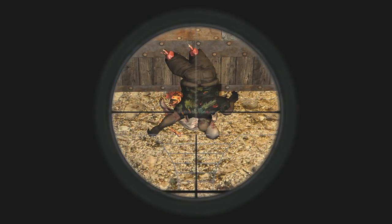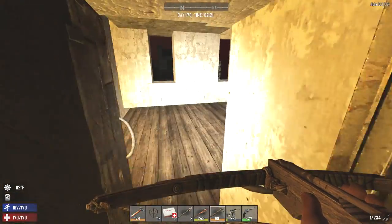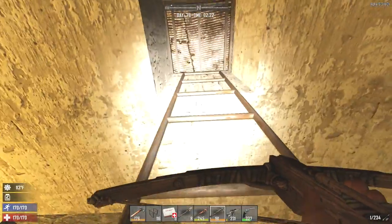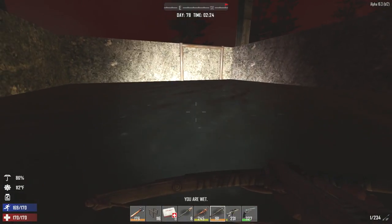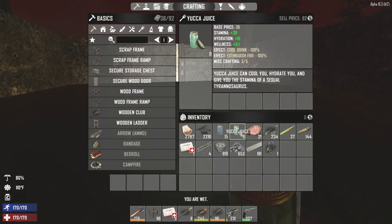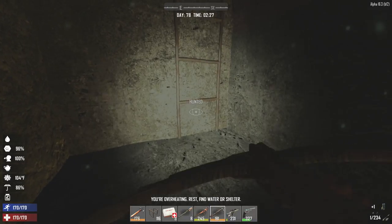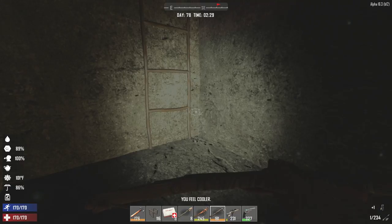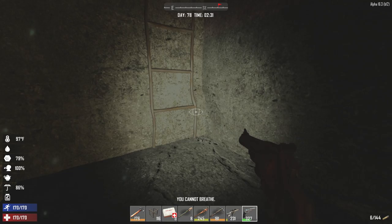I'm starting to overheat, so we're gonna head up to the pool. I don't think there are any zombies around right now. Let's drink some yucca juice, get under the water here, chill for a sec. And that brings our temperature right down — definitely a good thing to have if you're gonna be building something in the south.